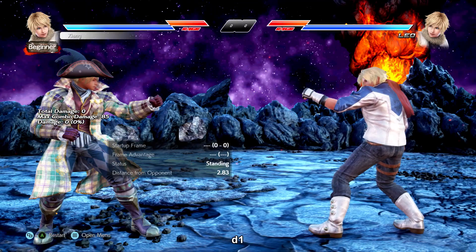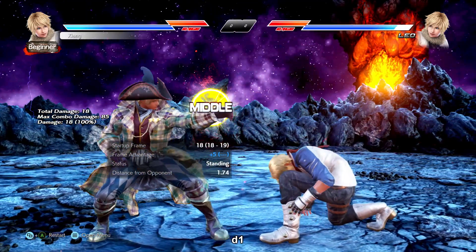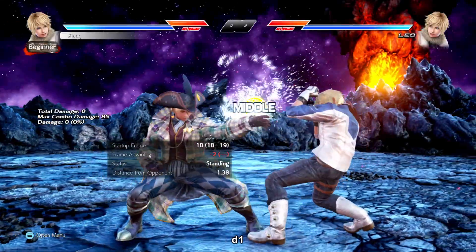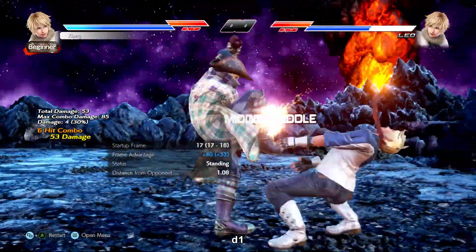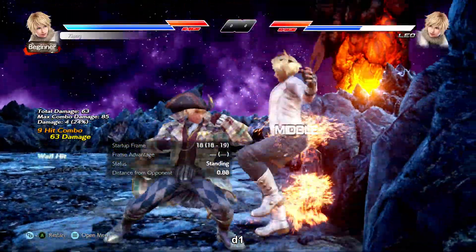Down 1 is an i18 mid power poke with really good range and only negative 2 on block. It forces crouch on hit and gives a counter hit juggle. You can hold down to recover full crouch yourself as well. Extremely versatile move.